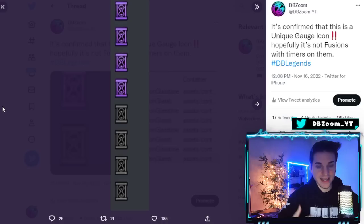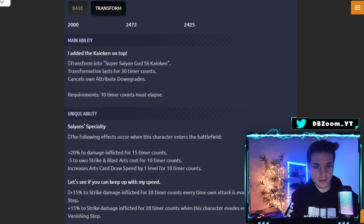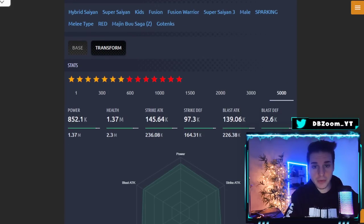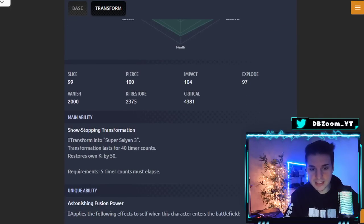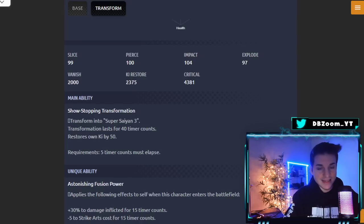Technically it is and technically it isn't a new system, because we have two units that already have a timer. There's the old-school Yellow Super Saiyan Blue Kaioken Goku — I didn't like that one because the transformation only lasts 30 timer counts, which is way too low. Then we got Gold Trunks who transforms into Super Saiyan 3 Gold Trunks, and that one lasted 40 timer counts — better, but still too low for my taste.